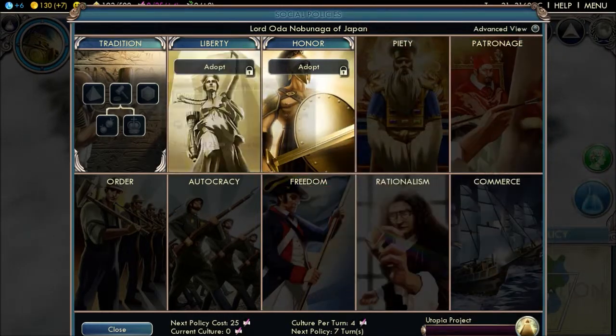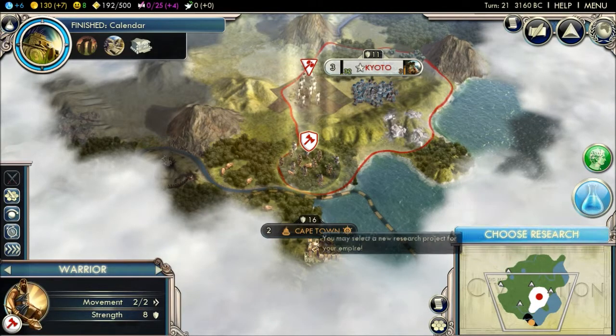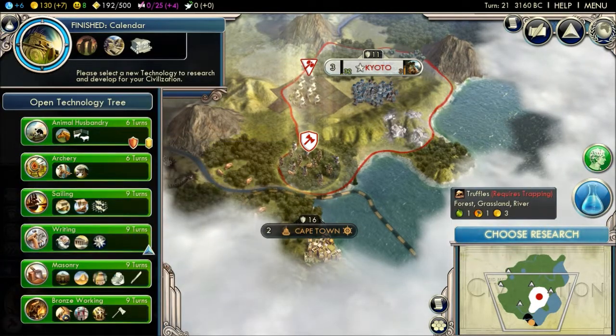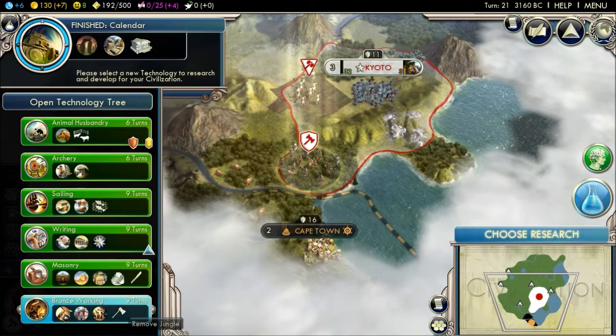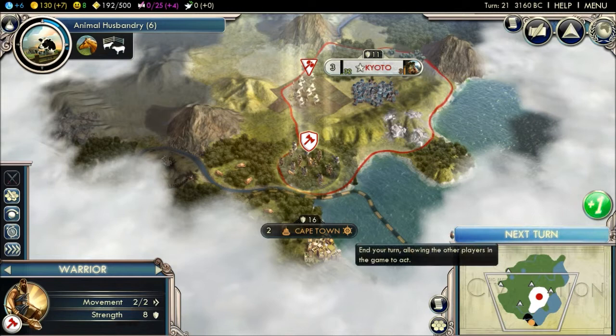I don't know — people say there are certain ways to go, but I don't know. What do these things need? Truffles need trapping. Do we have trapping yet? Leads to trapping — okay, we'll get that then.